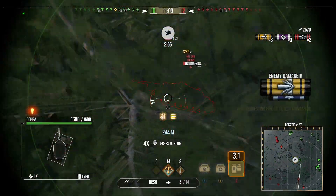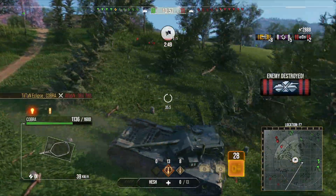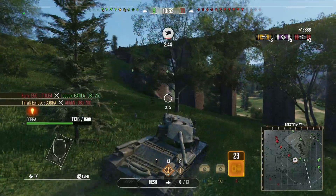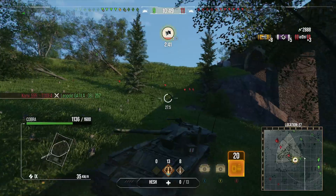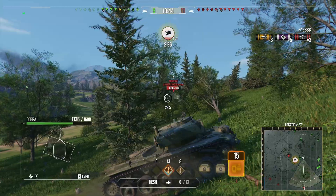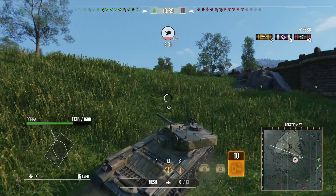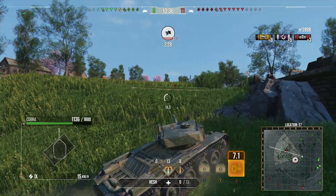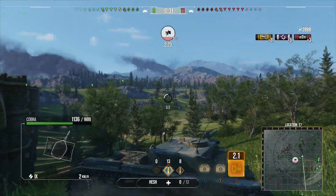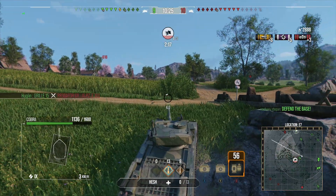That worked out really well — oh dear. We get a few pens in for 2900 damage, but this is the problem when you get spotted by something very close. We have to run away, get undetected, and hopefully do something from cover. The game has been quite slow, which the Cobra usually offers since you have that huge intraclip reload, can't pen everything, and if you miss shells you're left with significantly decreased damage potential.